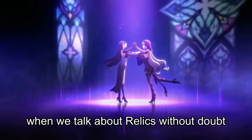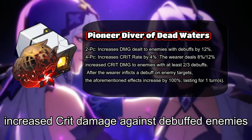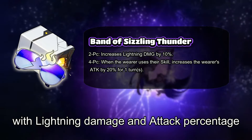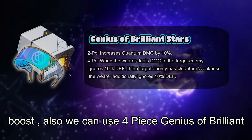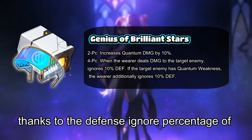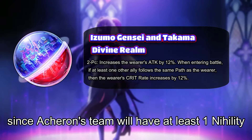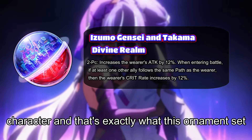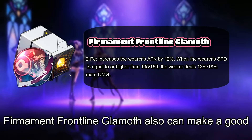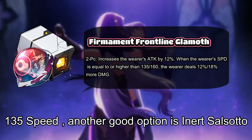When it comes to relics, Pioneer Diver of Dead Waters is without doubt Acheron's best relic set, as it provides crit rate and increased crit damage against debuffed enemies. The second best option is Band of Sizzling Thunder, with lightning damage and attack percentage boost. We can also use 4-piece Genius of Brilliant Stars, which is good for all DPS characters thanks to its Defense Ignore percentage from the 4-piece effect. As for planar ornaments, Izumo Gensei and Takuma Divine is the best pick since Acheron's team will have at least 1 Nihility character, boosting her crit rate by 12%. Firmament Frontline Glamoth is also a good option as long as she has at least 135 speed.